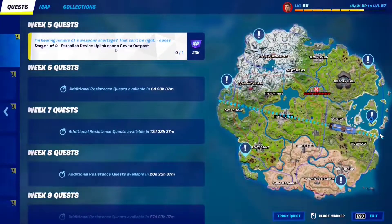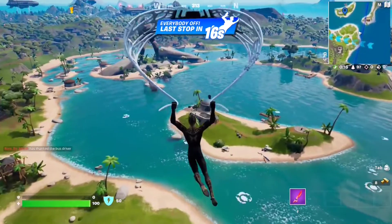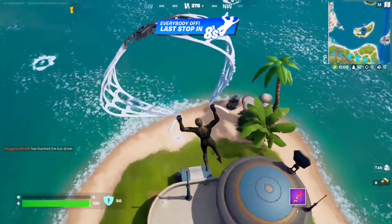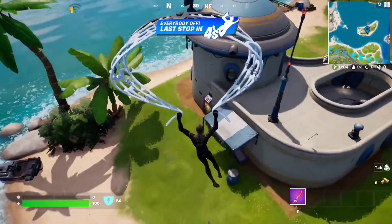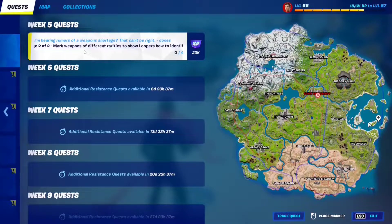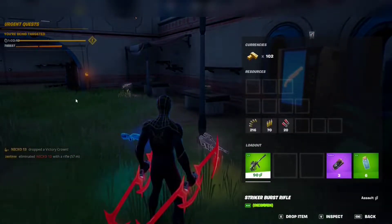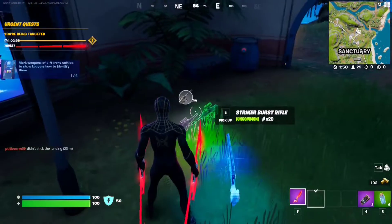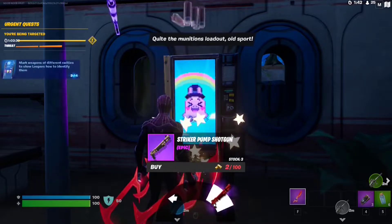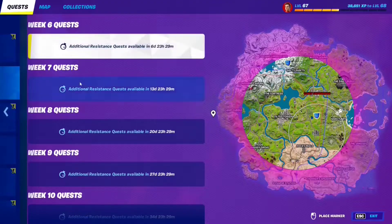For this Resistance quest, Stage 1: establish a device uplink near a Seven Outpost — the hologram is right next to the bounty board on the beach. Step on it to unlock Stage 2. Stage 2: mark weapons of different varieties to show loopers how to identify them. Ping three different weapon types — ping this one, this one, this one, and buy an epic one to ping as a fourth. That's the quest completed.